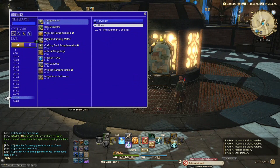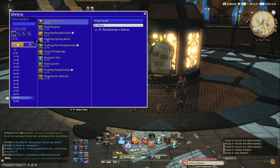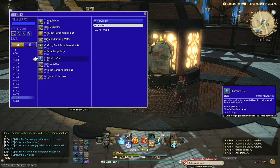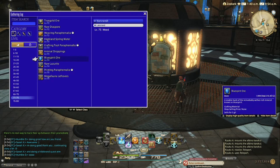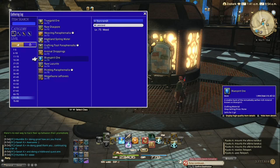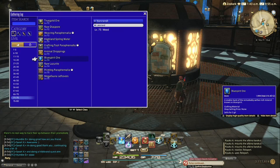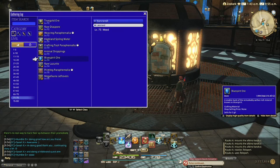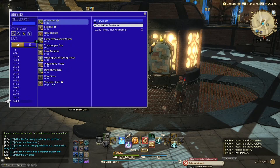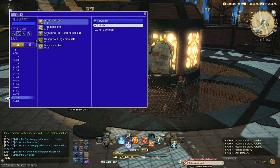Now we're going to switch to the miner class. What I suggest you collect as a miner is blue spirit ore — you can see it right here, level 74. This one sells for a very nice price currently on our server. The next item I suggest you get as a miner is dimithrite sand, and it's done with the hammer, not the pickaxe.